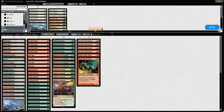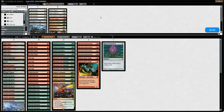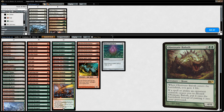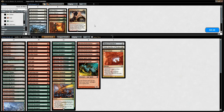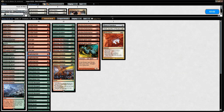On to sideboarding — the opponent might bring in Anger of the Gods. We could bring in Thorn of Amethyst to slow down ramp spells, or Thalia to slow down ramp as well. A Boros Charm is interesting since it can save our creatures from an Anger of the Gods. Lightning Bolt is probably our weakest card since the opponent won't play many creatures it'll kill. So we'll try bringing in Thalia and Boros Charm and shave a couple Bolts.